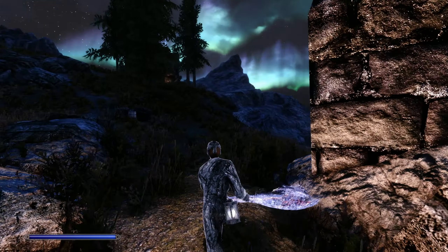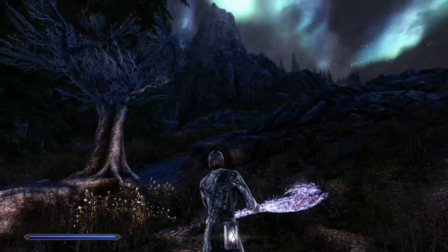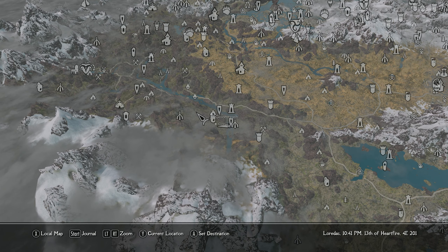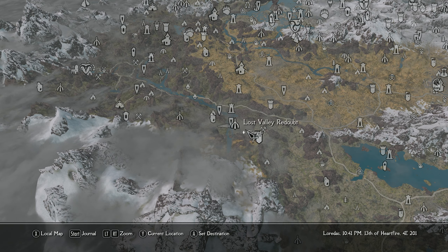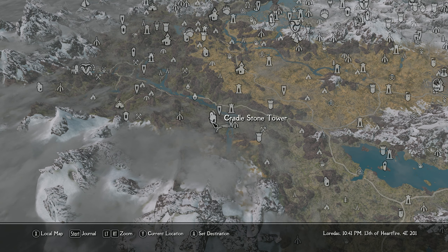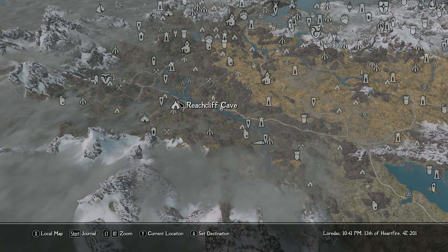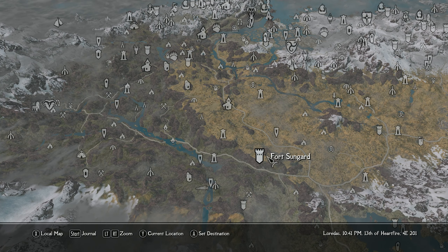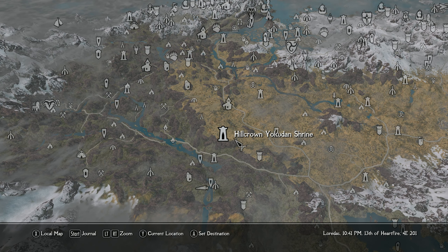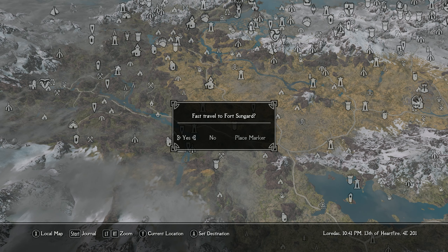I seem to remember there's more Forsworn stuff up here as well — maybe I'm just thinking of this chest. I thought there was another encampment further down here somewhere. Cradle Stone Tower. Yeah, I think we're all cleared at this point. So what should we do now? This is going to be a really short episode if that's the only thing we do — how about more Forsworn? I like Forsworn. Fort Sungard is pretty populated; we'll go ahead and take that on.